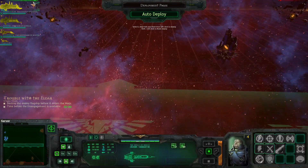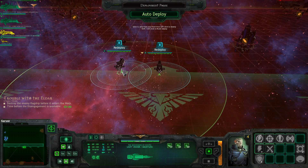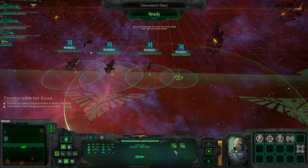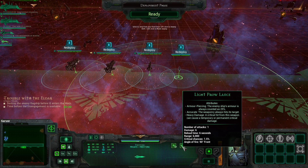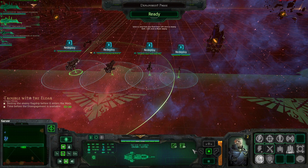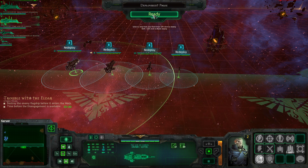My fleet consists of a Dominator cruiser, a Gothic class cruiser, a Dauntless light cruiser, and a Firestorm frigate escort with a prow lance. I'd like to adjust their behavior — the frigate has double macro turrets with 6k range and a prow lance at 6k, so he'll stay back and attack from the front. My Gothic cruiser also operates at 6k range with lance batteries, which always hit their target.